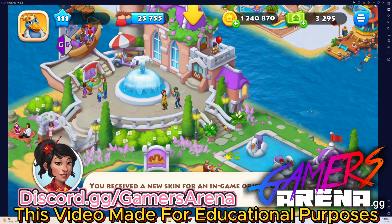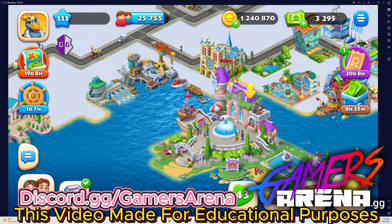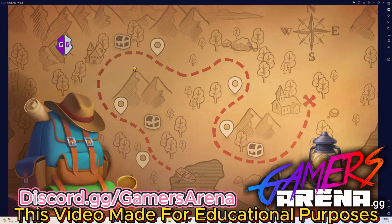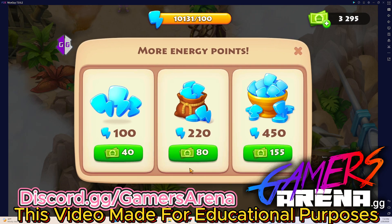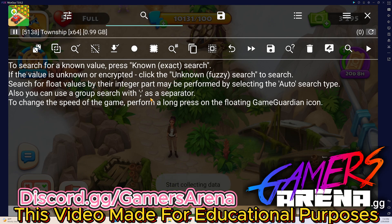Hey guys, what's up — Nice Guy, Gamers Arena. Let me show you a very cool thing: how to get unlimited energy. It's very simple. When you go to buy, this is your price and this is what you get. So to change everything, you're gonna open Game Guardian and search a code.